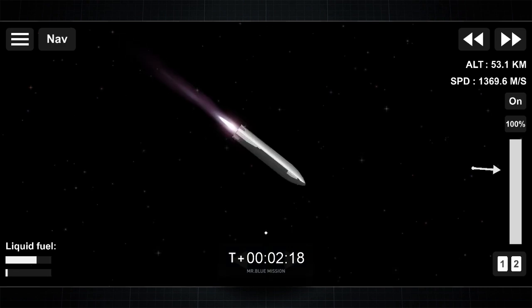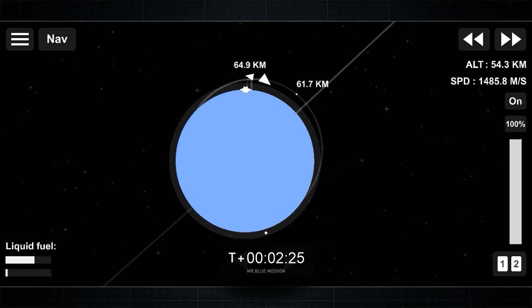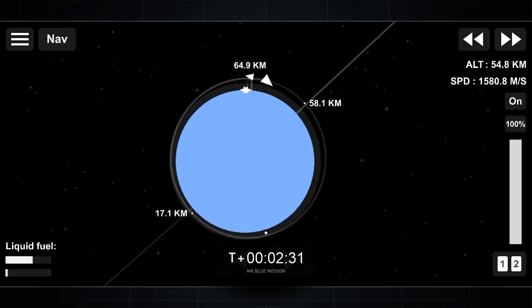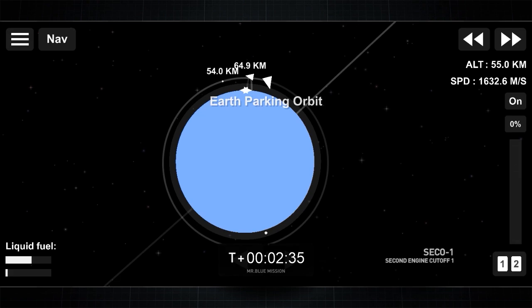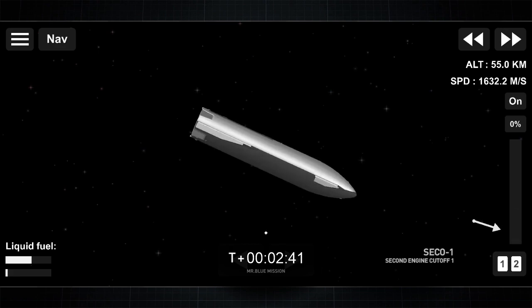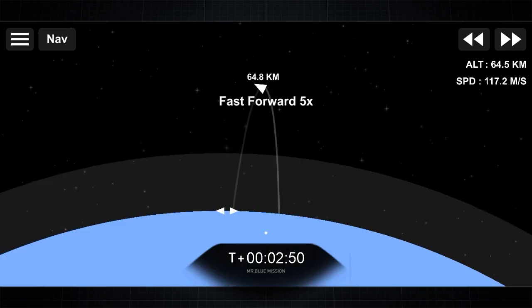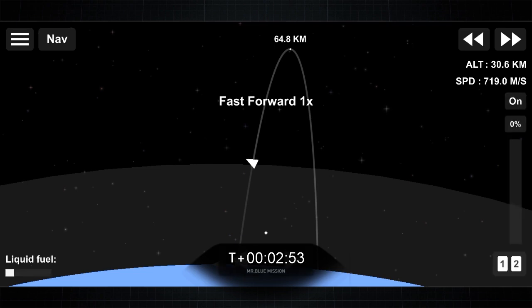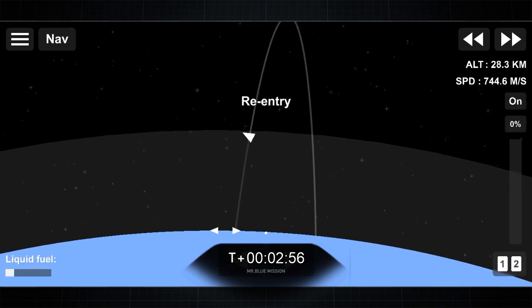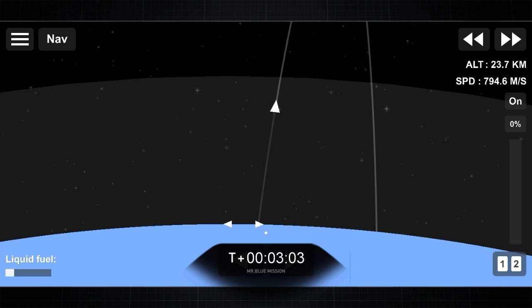The ship looks good. The booster has almost reached its apogee. Lost the signal from Stage 2 from the cape, as expected. Next step is CECO. CECO confirmed. Waiting for good orbit insertion. Now the booster is about to re-enter Earth's atmosphere. The upper part of the booster has a grid fin that helps the vehicle stay upright during re-entry.